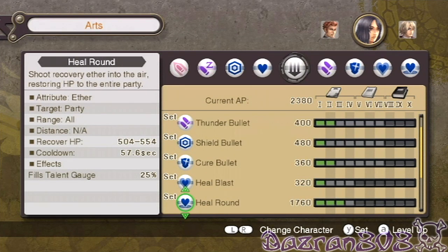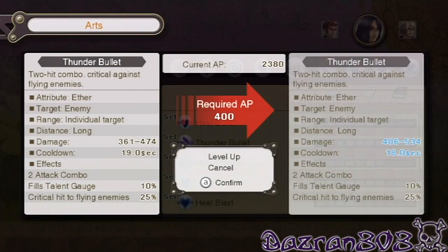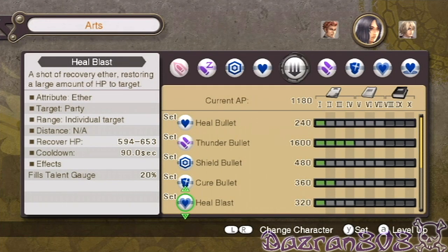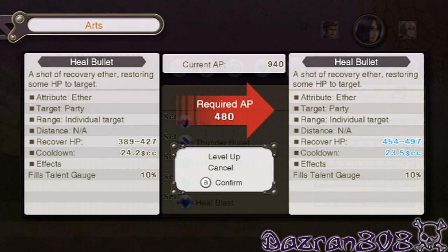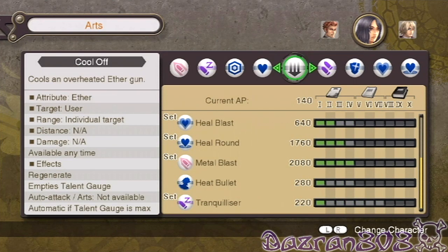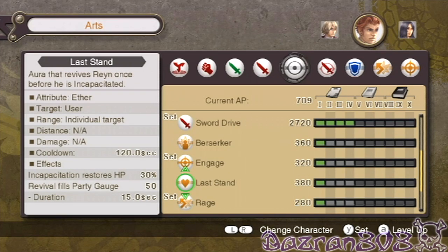So I haven't upgraded any of Sharla's stuff really. I'll do thunder bullet twice. Now where's heal blast — restoring a large amount of HP to the target? No, not that one. Heal rounds to the entire party — oh, I already upgraded that one. So we might as well do heal bullets since she always uses that one. And what's last stand? Aurora — that revives Reyn once before he is incapacitated. It's like second chance — this game has got second chance!